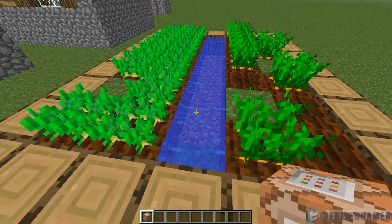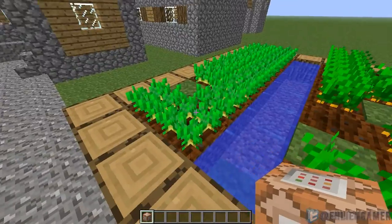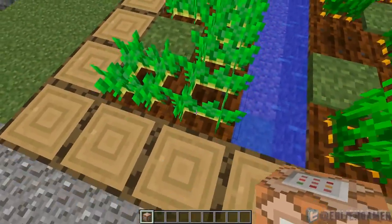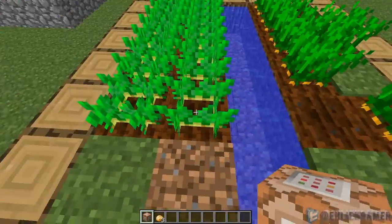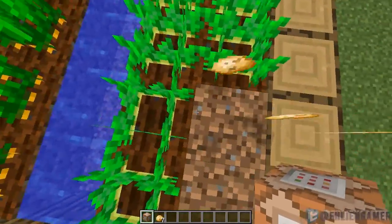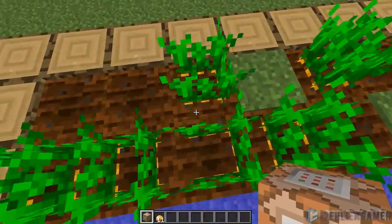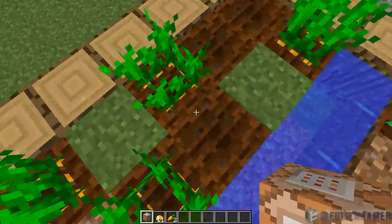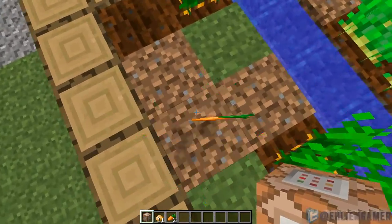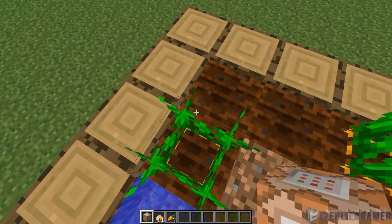New food items such as carrots and potatoes can now be found in regular NPC villages. As you can see in my inventory bar below, we are gathering carrots and potatoes from the crops here.